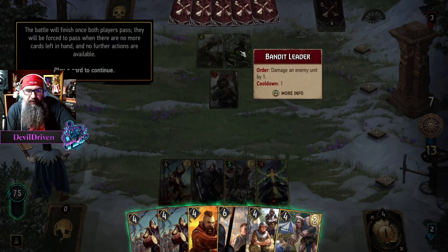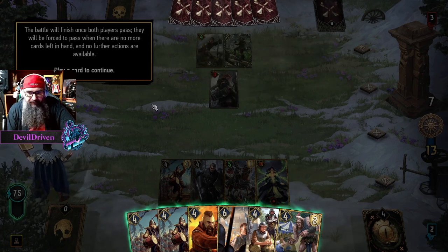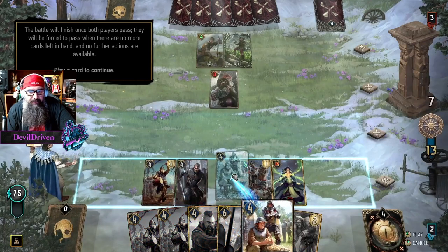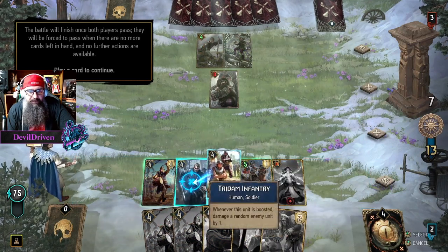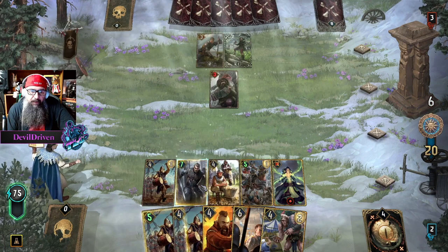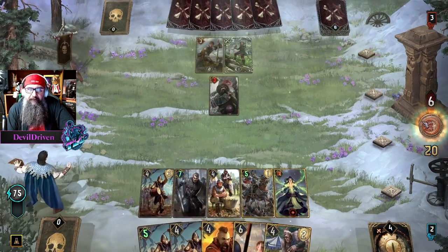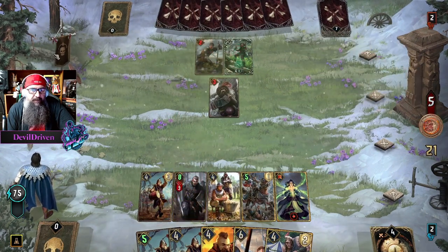How are you dude, this looks incredible, I'm so excited! What's this one do? Boost an allied unit by three, a random unit in your hand by one — okay so this is carryover. Let's do that — 152, 154, we boost our Tritem. It's random. We're smoking them pretty good. I love this little death over here.